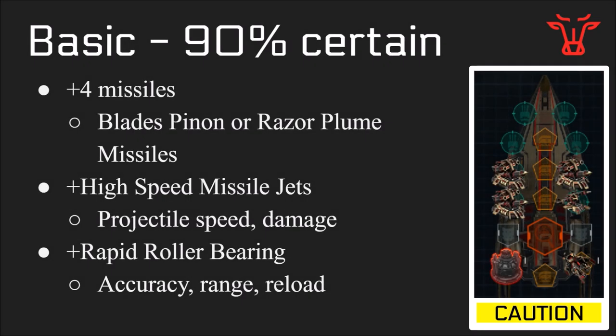The next step is my Stage 2 basic build. I'm about 90% certain that this is right. You're adding in four missiles using the bladed pinion missiles or the razor plume missiles. One of these is limited, which is slightly better, but don't worry about it too much. For specials, I have high-speed missile jets to increase projectile speed and damage, and the limited special rapid roller bearing, which was available in the raid and also in the TLC, and that will help increase accuracy, range, and reload, which are all good things you want.